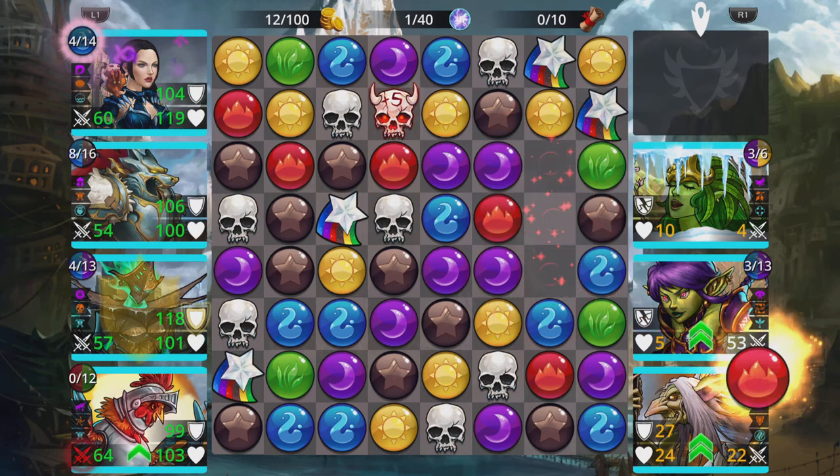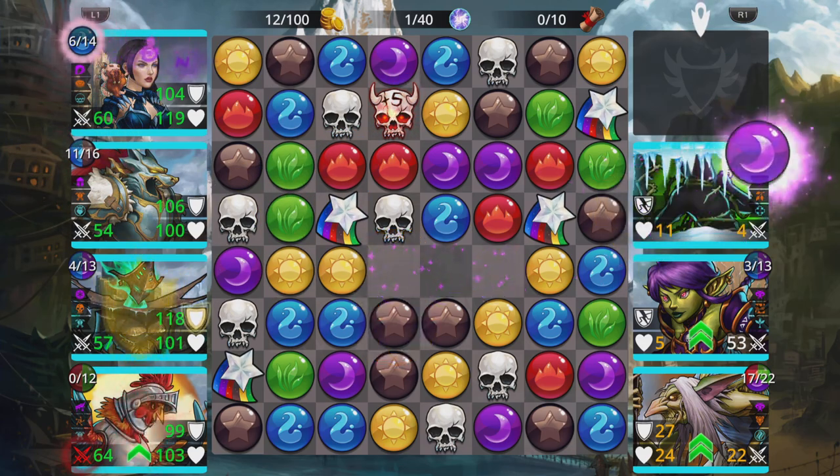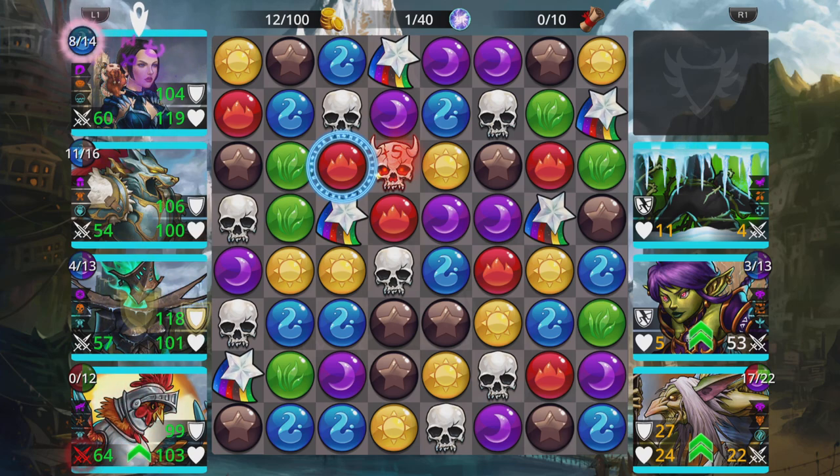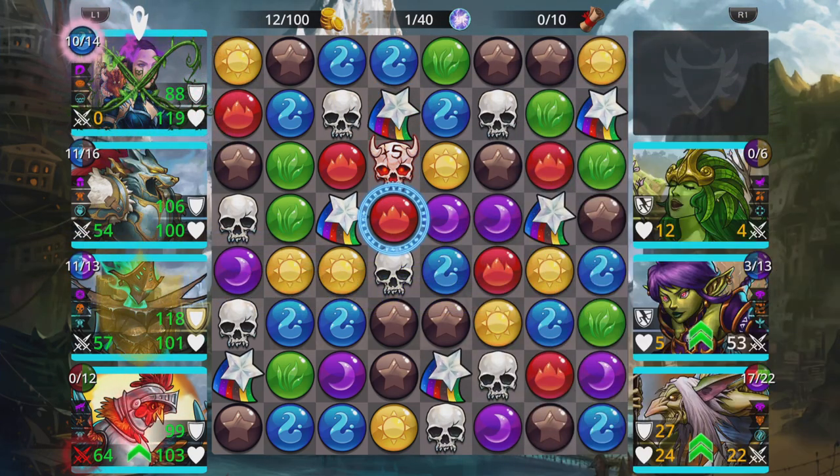The game is starting to look really confusing with all these different gem types. Must be mind-boggling for the newer player! Look at this mash of different shapes — it looks like at first glance you'd want to match that, but you can't; it doesn't do anything.